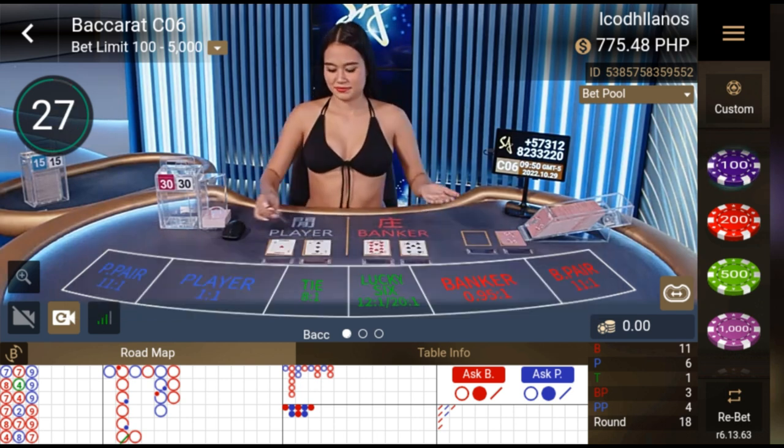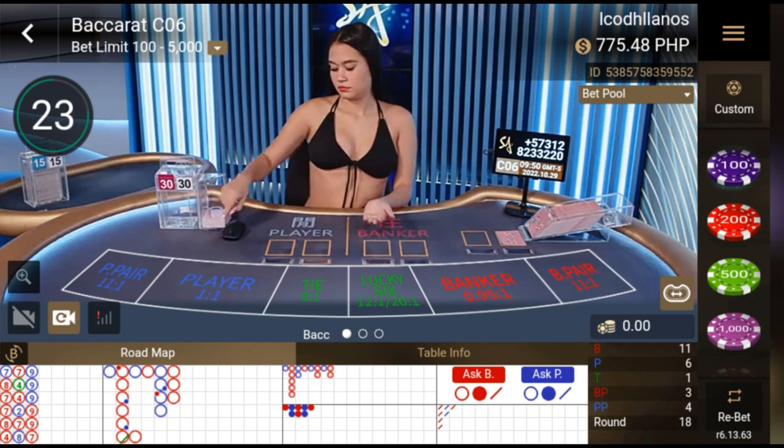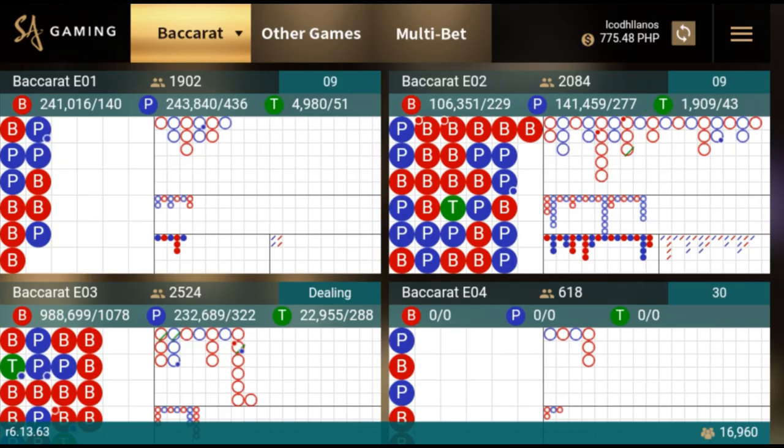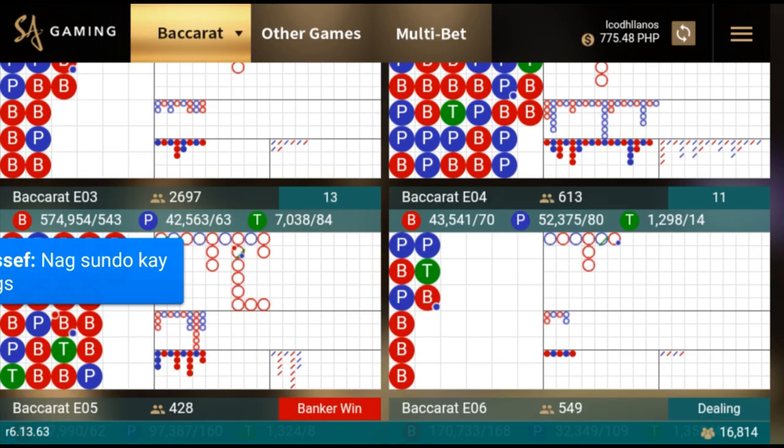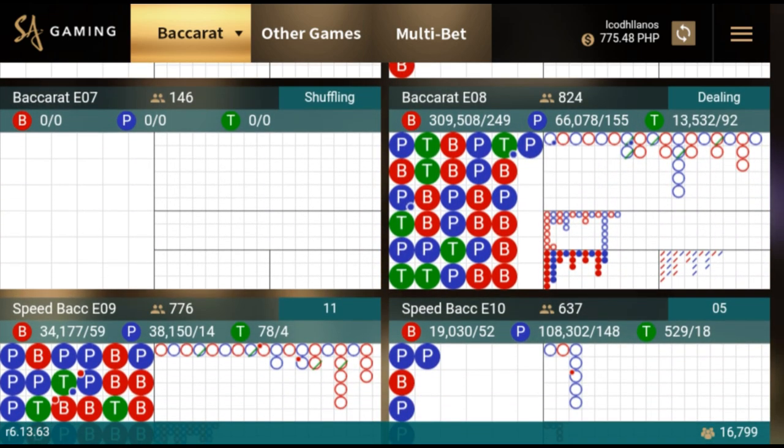We started with 400 pesos cash in, and now I have 775 pesos. That's it — let's proceed to another table.